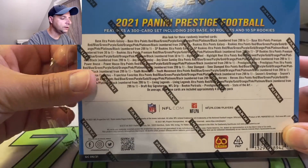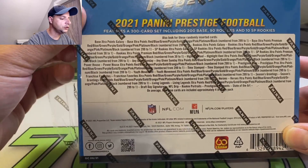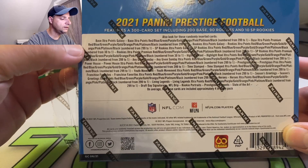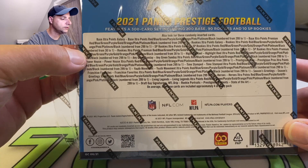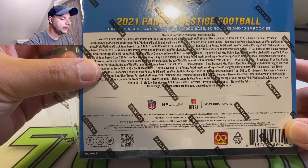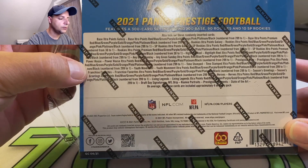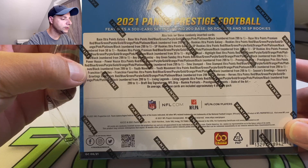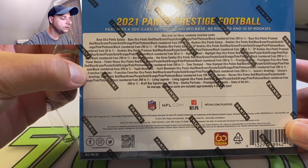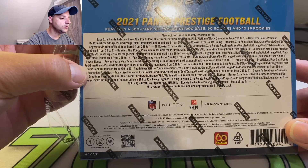300 card set - 200 base, 90 rookies, and 10 SP short print rookies. You get all your different base numbered parallels and inserts: Any Given Sunday, Highlight Reel, Powerhouse, Prestige Pros, Youth Movement, Time Stamped, Season's Greetings, Franchise Favorites. These are all numbered to 299.